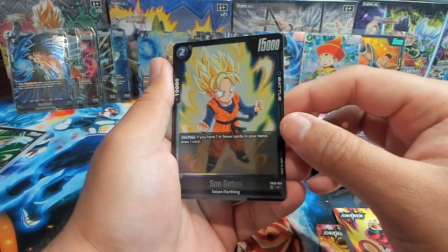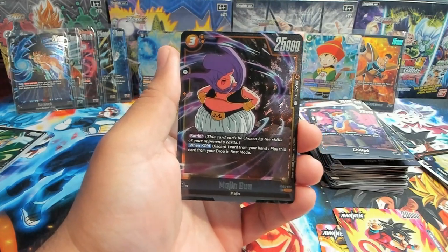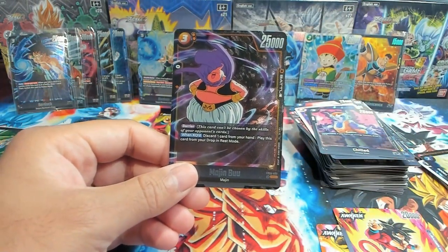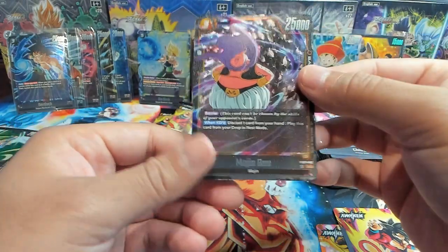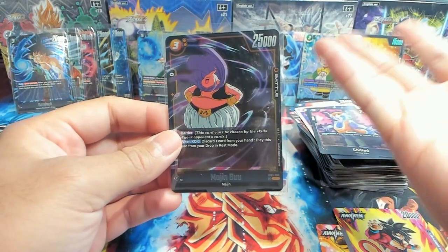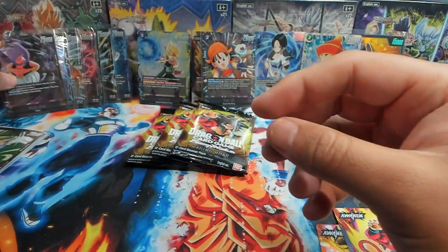It has been hard to find an international tax accountant. We have Son Goten — and there he is, the new term in the game: Barrier. Which is horrendous. I wish they never created barrier. They have it in Masters but didn't have it in Fusion World until this card. The barrier prevents this card from being chosen by opponent's card skills. When KO'd, discard one card from your hand, then play this card from your energy or drop in rest mode — so he just comes back. Crazy.